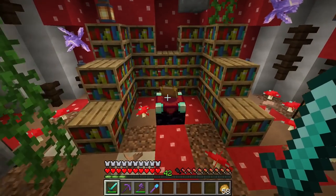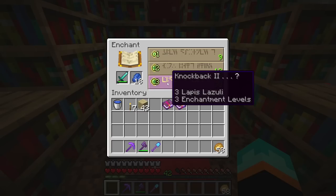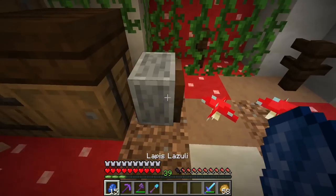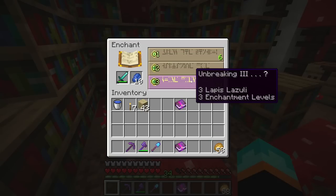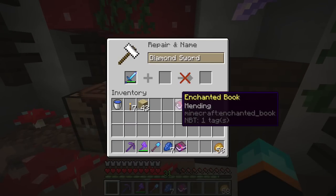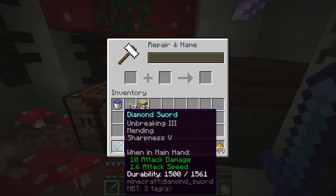First things first, I want to enchant our diamond sword. I do have a sharpness 5 and a mending book, but I first want to get a level 30 enchantment, hopefully with unbreaking 3 on it. So I will enchant and disenchant until I get a level 30 sword that does have unbreaking 3. We just got unbreaking 3, which honestly isn't the worst thing because we will be adding sharpness 5 and mending. Our unbreaking 3, mending, and sharpness 5 sword is done.